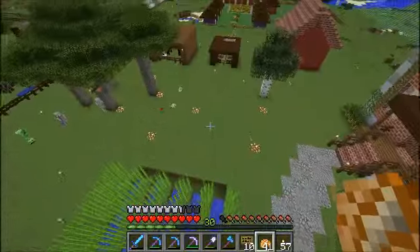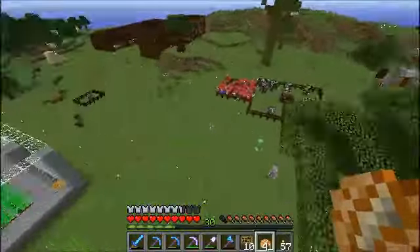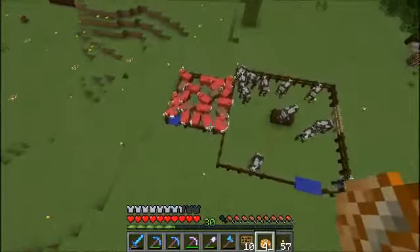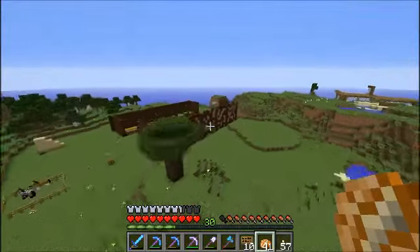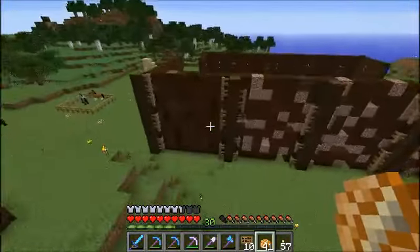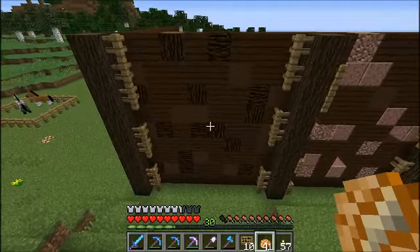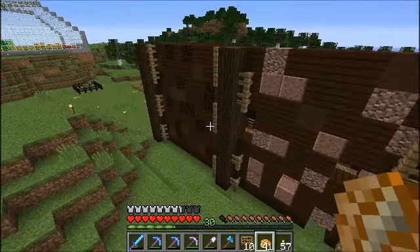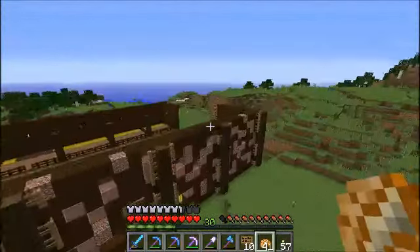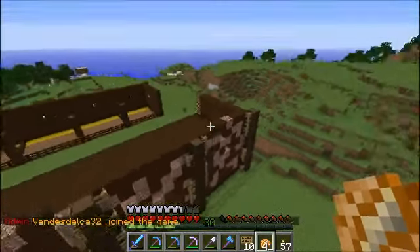We've got our garden here for the greenhouse. I have some extra sugar cane because I was needing it. We've got a sheep and cow farm going. I need the brown — brown wool — because I am changing how I am building this. I'm going to go with this design instead of that one. I like that a lot better. It's going to be both sides duplicated — the design won't be duplicated but the size is.